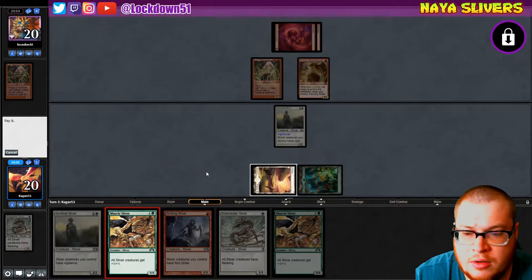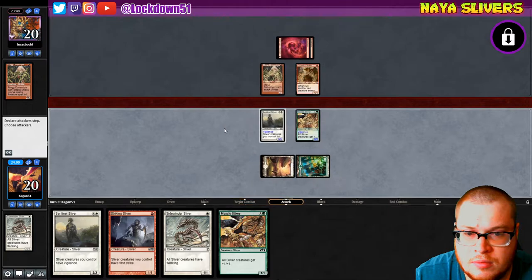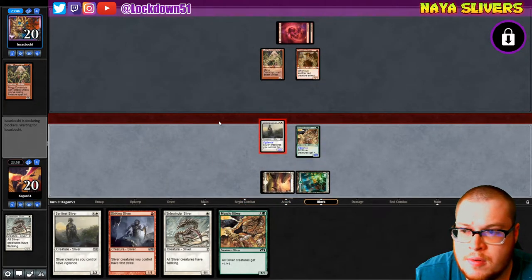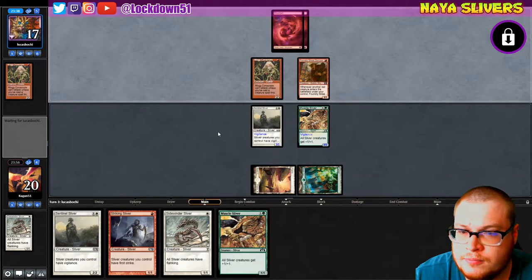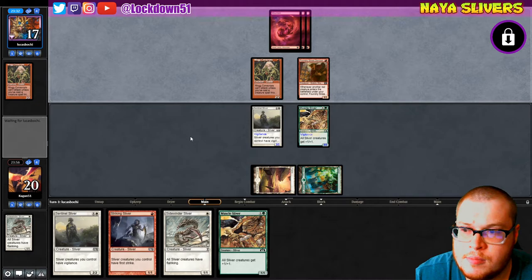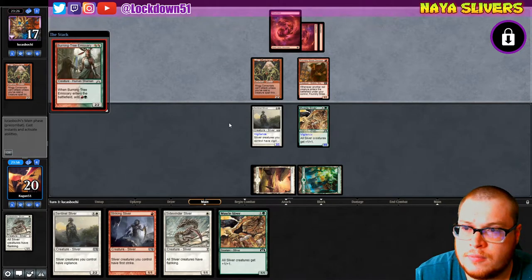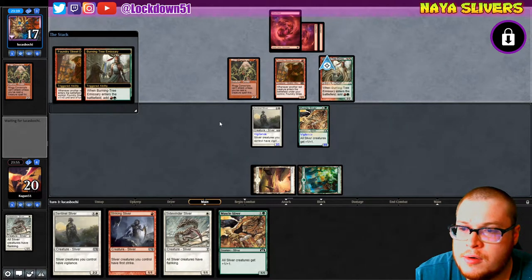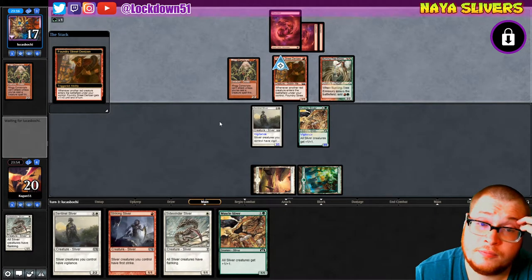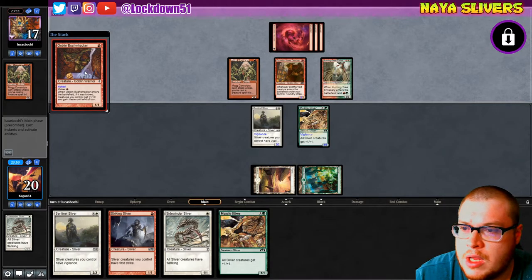I think I'll go Muscle here so I can attack in. No blocks — take three, Lucas. Plenty of mana for you over there. Burning Tree, alright, I'm gonna start popping off a little bit I think. Bushwhacker, Bushwhacker kicked.